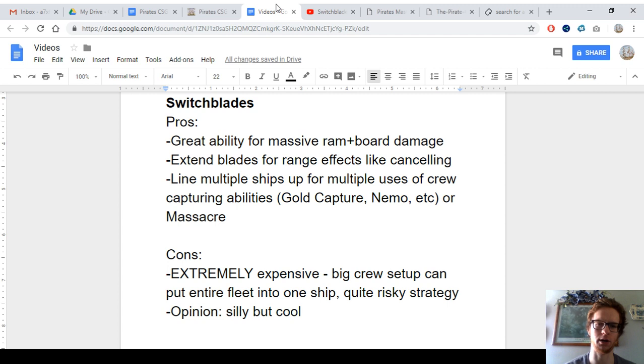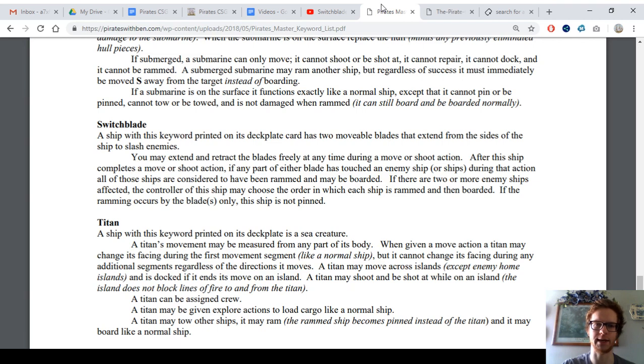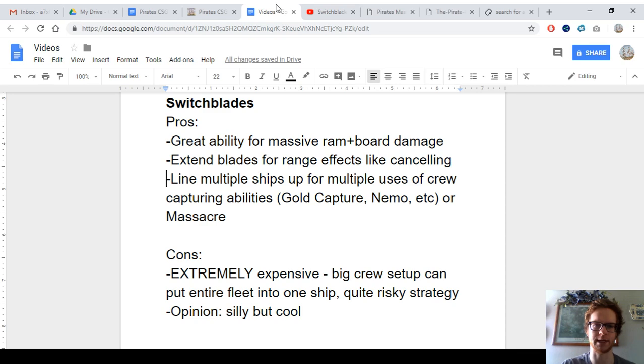It becomes this snowballing loop where you just smash a ton of crew and kill them off and capture them. And then the Massacre ability — you can find it on some different crew, especially the Cursed with white crew. Massacre just lets you eliminate all your enemy ship's crew if you win a boarding party. With that, you could take out as many crew as possible as quickly as possible, board multiple ships even at the same time, and if you can win multiple boarding parties, take out tons of crew in a very short period of time.